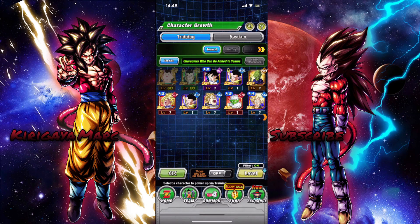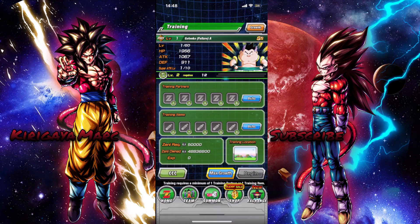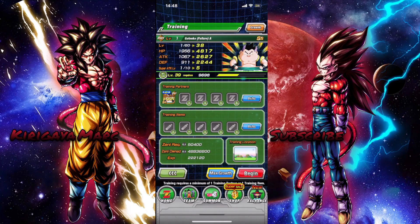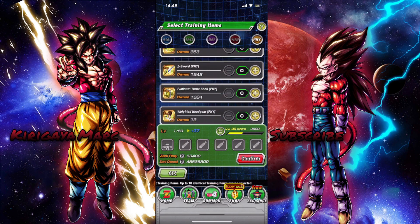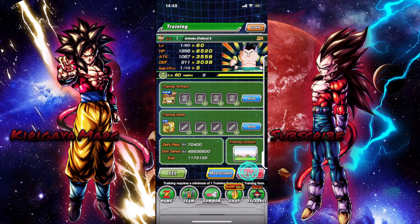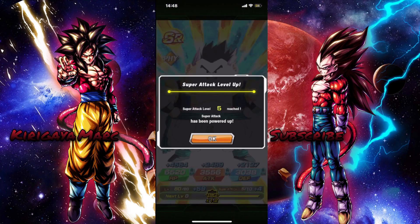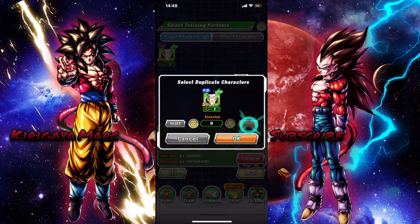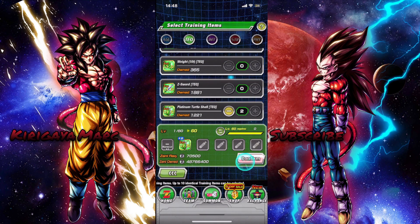Now let's go back to the extra copies of Gotenks. You want to level them up to SA 5 - they at least need to be SA level 5. That's why I told you guys to farm 14 copies, because 14 plus the one they give you for free is 15 in total. That will guarantee you guys can get these characters to SA 5 for absolutely free - no Kais or anything like that.